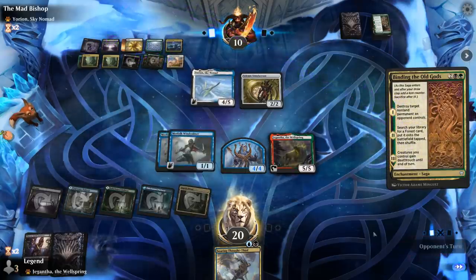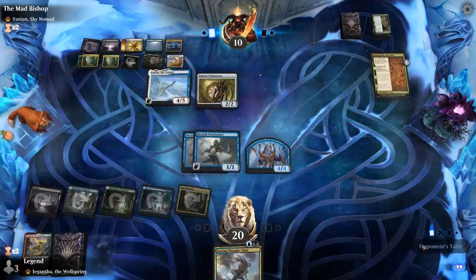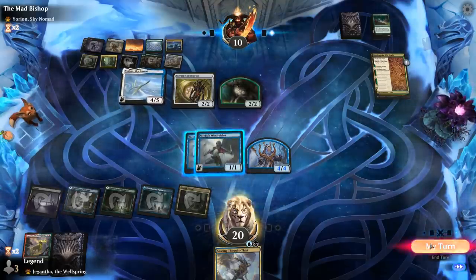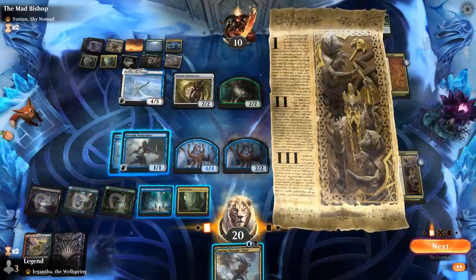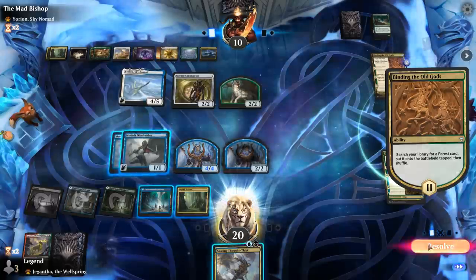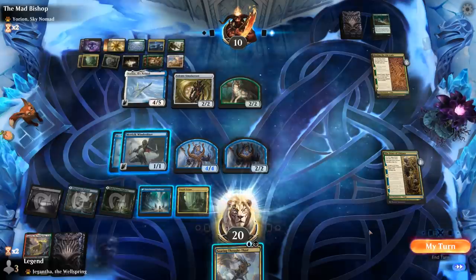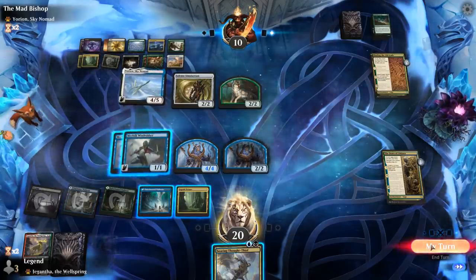Binding can kill Jegantha, sadly. The opponent makes a token. Bears of Lejara is nice — so on the third chapter we can take out Yurion. Just a land for the opponent. Don't think I need to play Thought-Thief right now, so I'll hold it.